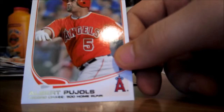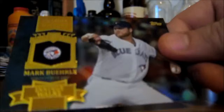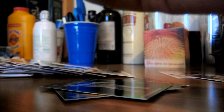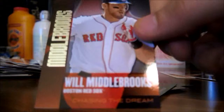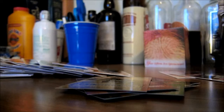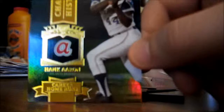Now time for the inserts. We have a Parallel Chasing History — one is Lance Berkman, another Parallel Chasing History is Rickie Henderson. A green Kyle Kendrick, Chasing History Frank Thomas, Will Middlebrooks Chasing the Dream, Tim Lincecum, a Topps Mini Anthony Rizzo, Chasing History Hank Aaron Parallel. And that's it.